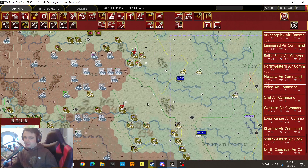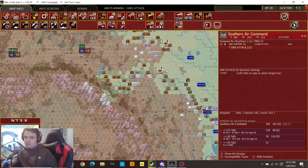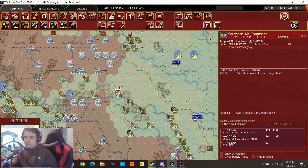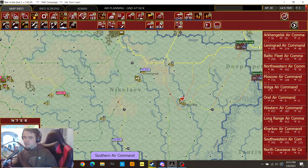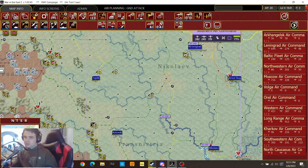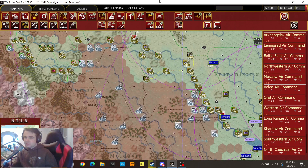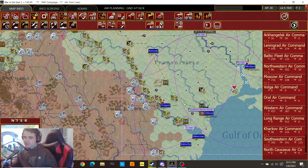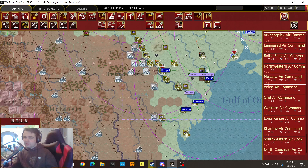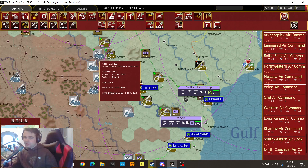Okay, Southern Air Command — let's see what we've got for you. Do we have anyone in range? That's the question. A little bit, not much. I was hoping to be able to hit some of these things down there, but they're all based in the really far south. So that's okay. What we can do is try to hit one of these infantry divisions, maybe.